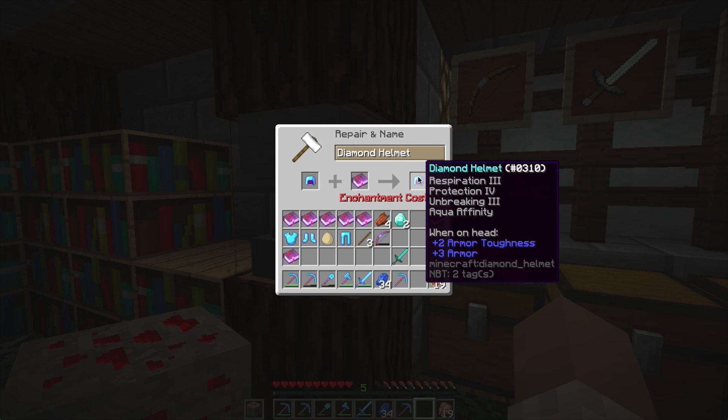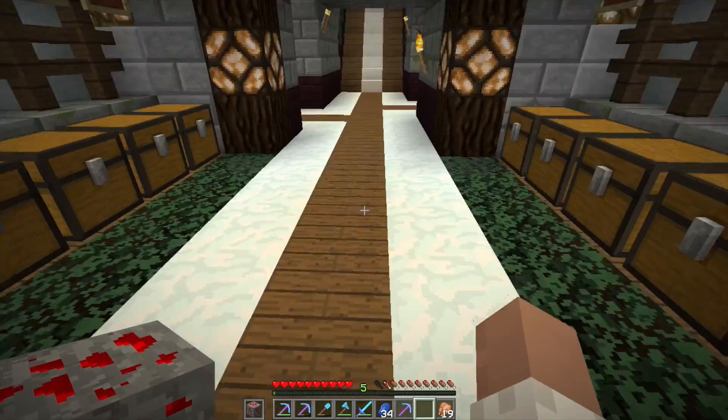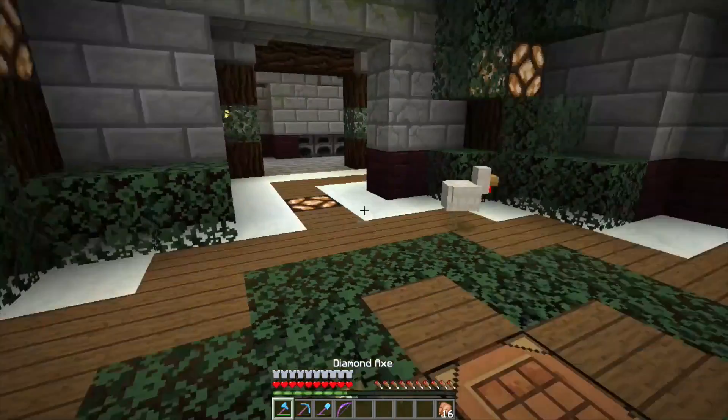I'm gonna do a little bit of work over here to get some stuff back. If I do this, it's gonna cancel out the fire protection but keep the unbreaking — perfect. Aqua Affinity, let's throw that on there. I need another protection — I'm out of levels. I'll be right back, I've got a lot of work to do.